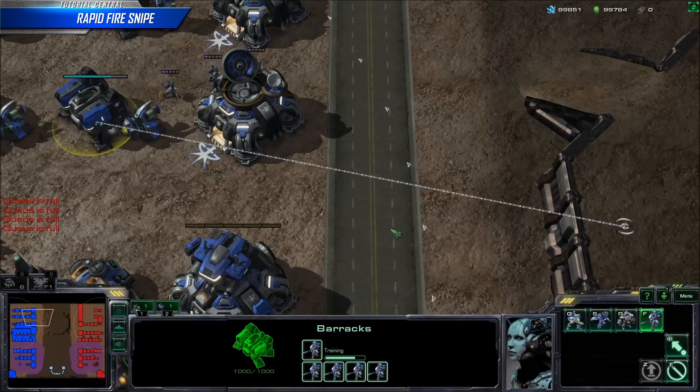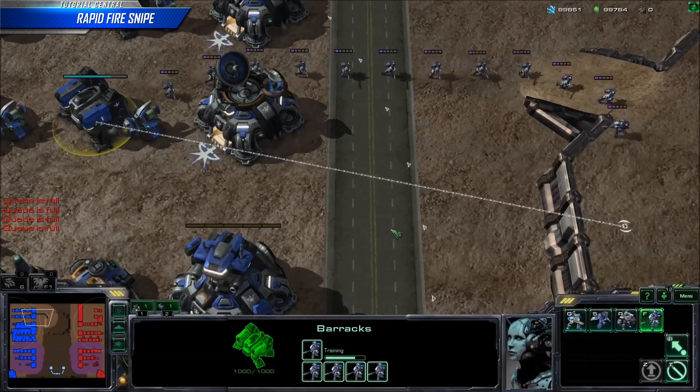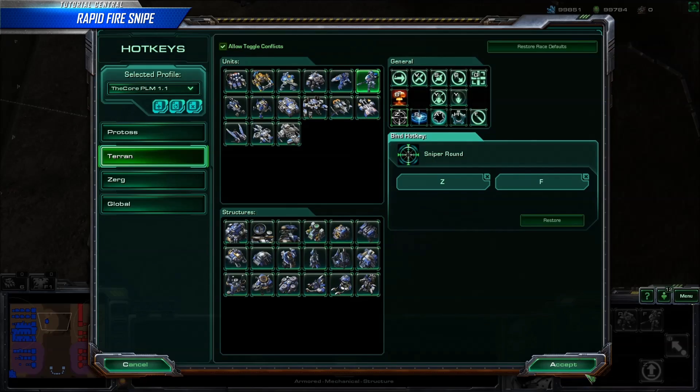Rapid Fire Snipe is one of the oldest Rapid Fire applications. Originally, it was done with a scroll wheel, but now it can be done just like all the rest of the Rapid Fire abilities. No need to frantically scroll a mouse wheel — just a couple of keybinds and you're good to go.